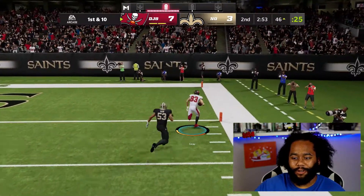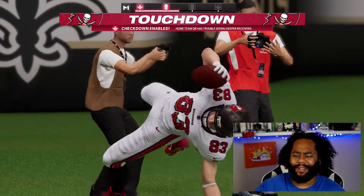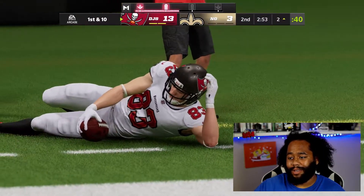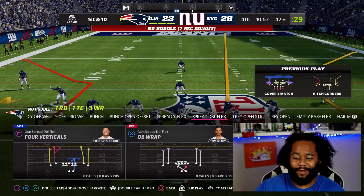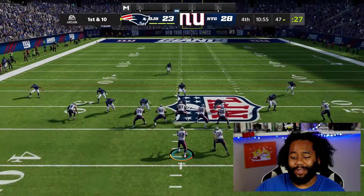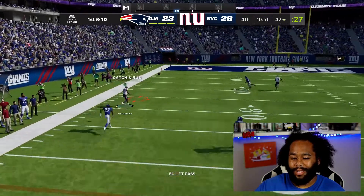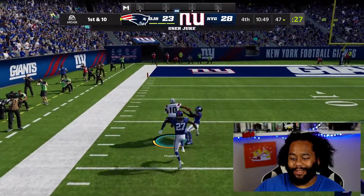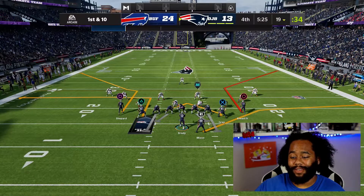Brady throwing dots. I had a lot of plays to this guy Noah Gray - he's either my starting tight end or my backup, but he made a lot of plays and I was very surprised. I can't wait to get a better tight end. I'm most likely going to use my Level 10 rookie premier for a tight end unless I get somebody else.